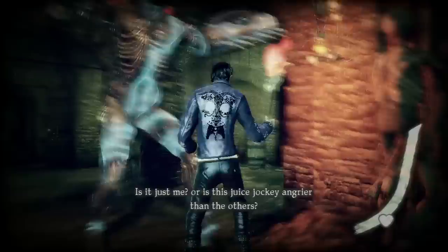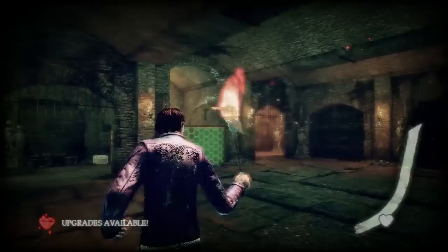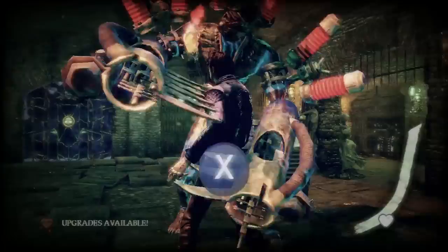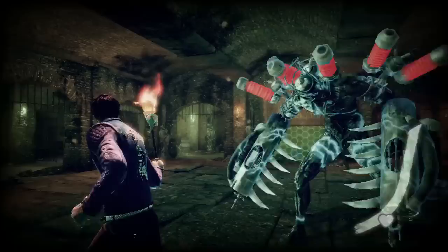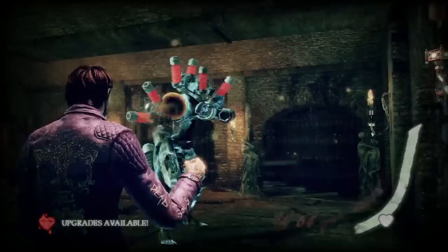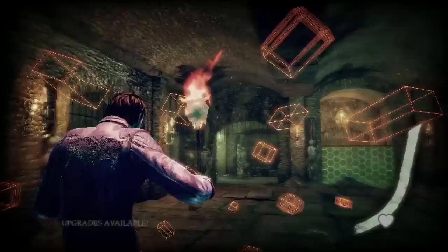New enemy! Is it just me or is this juice jockey angrier than the others? He looks ready to explode — and that's not a figure of speech. This guy is either a big problem or no threat at all. You notice that QTE that popped up when he grabbed us? If you can pass that QTE he doesn't actually hurt you. If you fail the QTE you die, so it's kind of an all-or-nothing thing. The weak points, as you might guess, are the red things on his shoulders — because red things are weak points in this game.